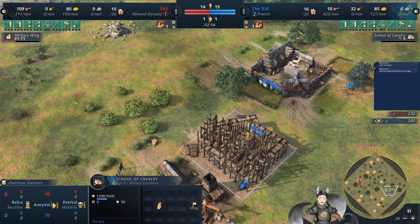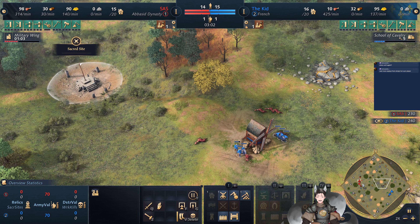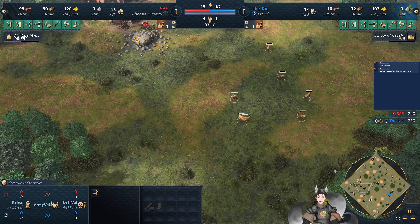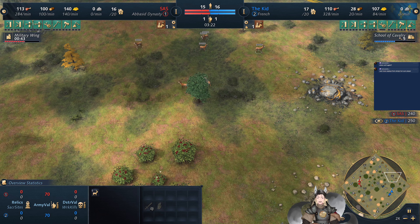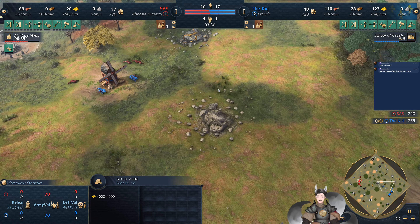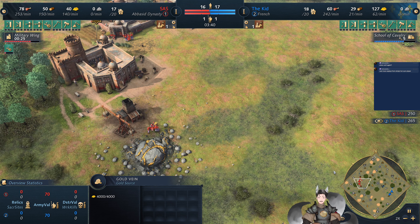He is going to the School of Cavalry. Over here, the deer have not been touched. The other deer deposit for the French player is over here — that's probably a good spot for a town center, because there's a nearby gold and stone deposit as well. There's another good gold and stone deposit here too.